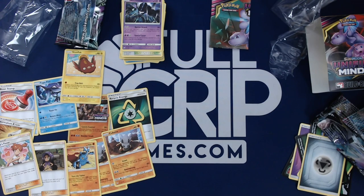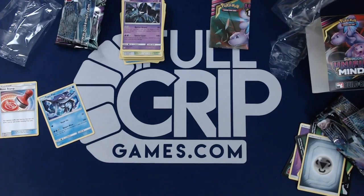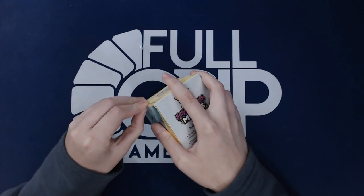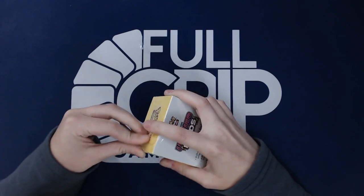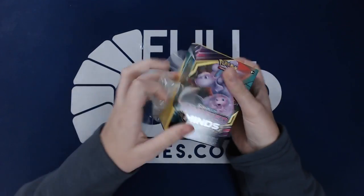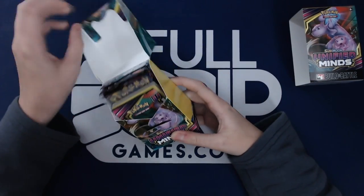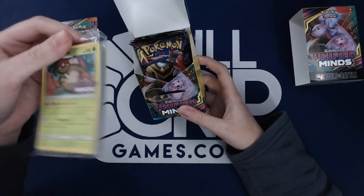All right, Natalie, I'm ready. You think you can beat Brady's pulls? We'll see. I want the Tapu Fini promo — I was just talking about it. Brady got the Terrakion. The promos are Amoongus, Tapu Fini, Terrakion, and Necrozma. The Tapu Fini is the good one, right? I got Amoongus.